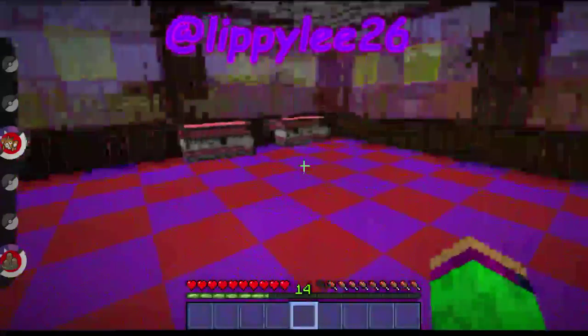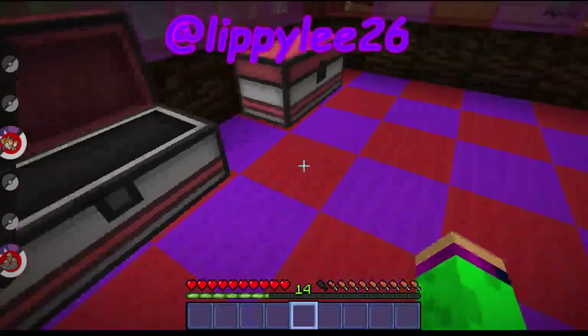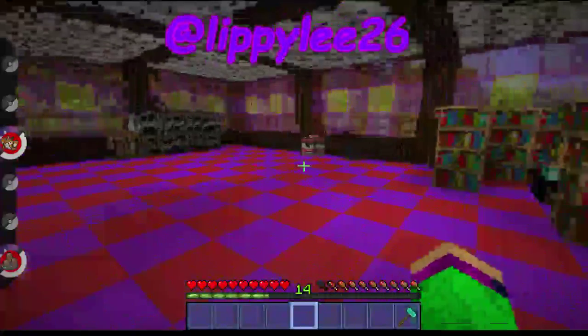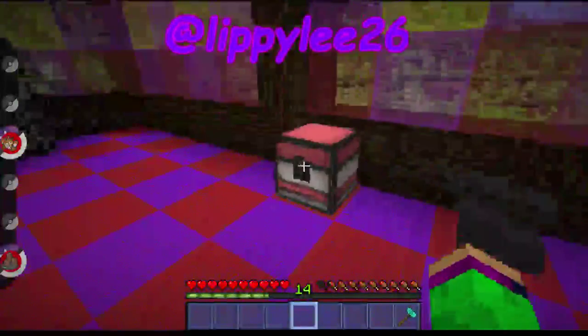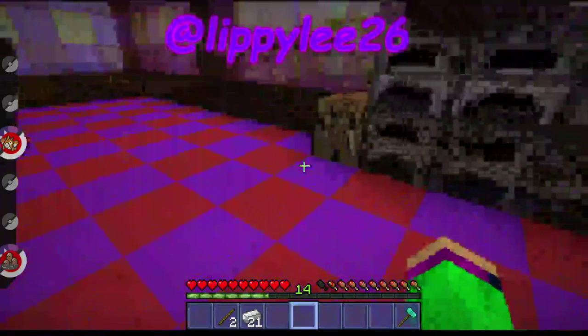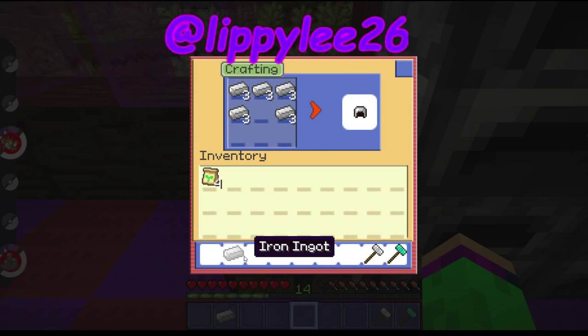I already got all the stuff earlier but I'll tell you where to get it. First of all, you need a hammer. To make a hammer, you get some sticks and five pieces of iron and you do this and then there you go, you have a hammer.